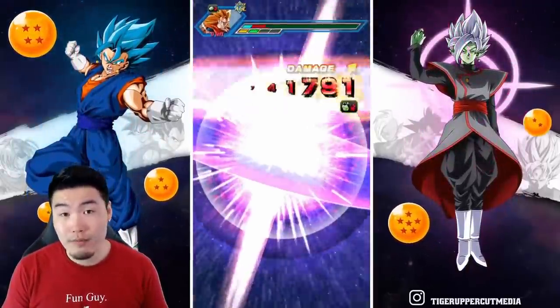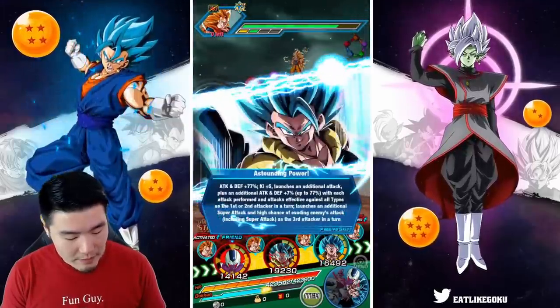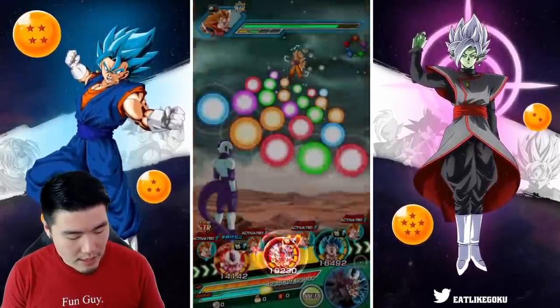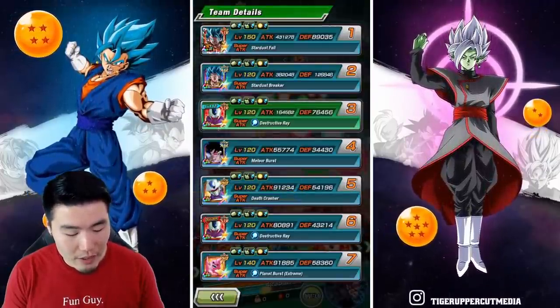But Gogeta with super effective against all types is huge — that is a huge factor you have to consider. Now we can actually pop the active skill, but I don't think I'm going to do it yet because it's a little bit early.